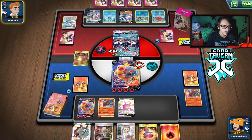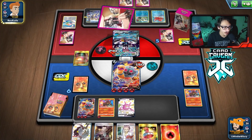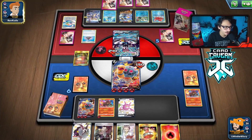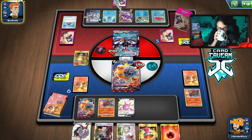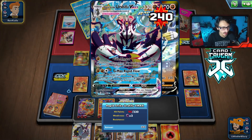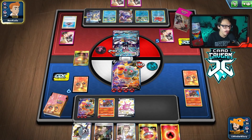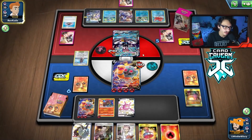Urshifu usually doesn't play that many energy — often only four Rapid Strike and about eight total. We did get rid of their stadium. They still have energy though and everything in hand every time. Maybe the play is to just keep spamming Steam Crush. This guy we can Boss. If they play Cheryl that would be annoying.